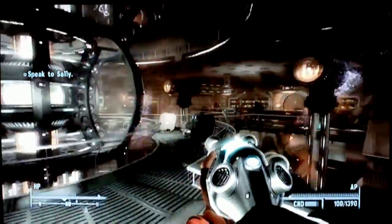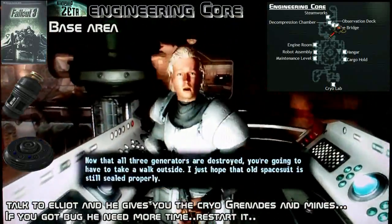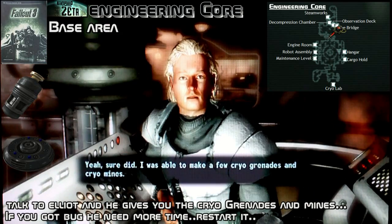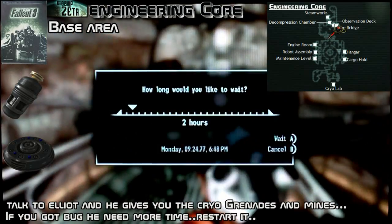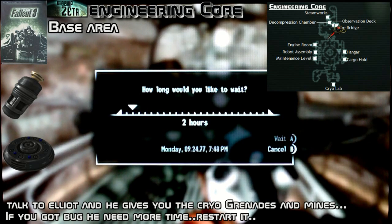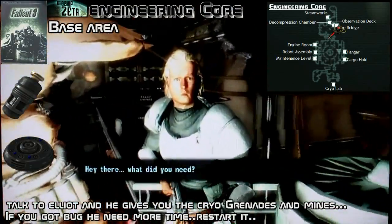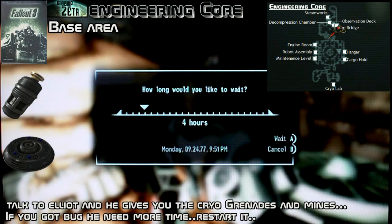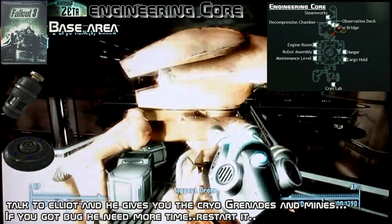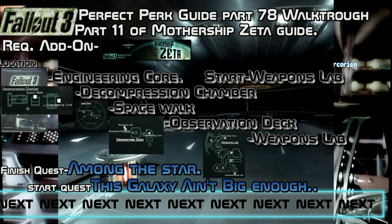Outside again — this can be a bug sometimes. Just save before you talk to Elliot, because sometimes you get the first pair of cryo grenades and mines from him. You get the cryo grenades and he needs to wait three hours to get more. Sometimes you get it after three hours, but sometimes there is a bug where he will say he's working on it. Just talk to him one more time — what's on your mind — and you should get it.